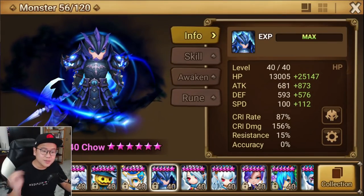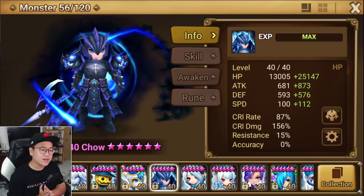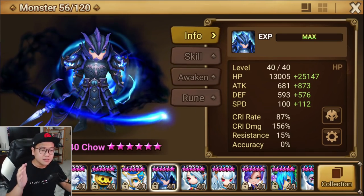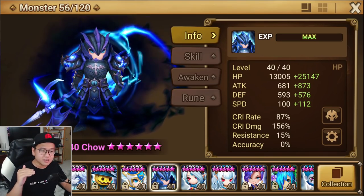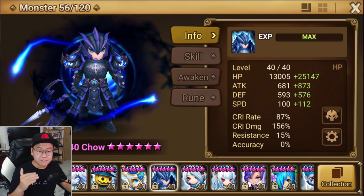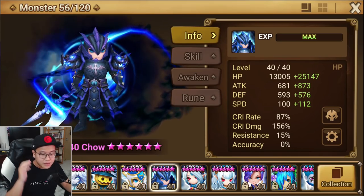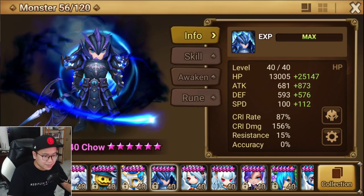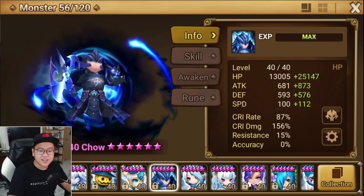Hey guys, Sean here. Today we are taking a look at Chao the Water Dragon Knight after the recent balance patch. They gave him a pretty good buff. But in my opinion, it was not a buff that's going to bring him out of storage for many people. And it's not like a buff that will make him meta, like how Jogun just came out of nowhere and sealed every competition away.